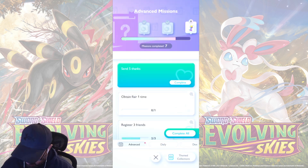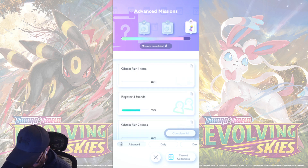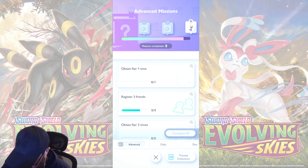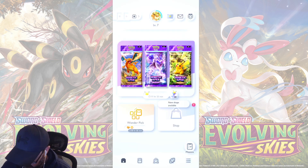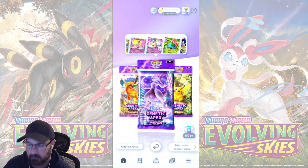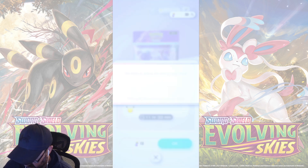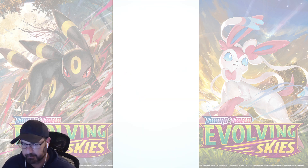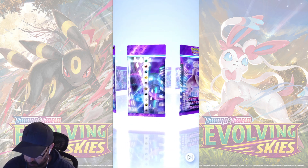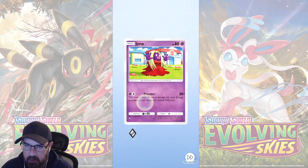Oh wait, send five. Do we get anything? No reports. Okay. Oh, we're so close. I should link my Nintendo account eventually. Well, we have enough for one more pack. I forget where we see the special card for each pack. I know we got the special card for the Charizard and the special card for the Pikachu. I forget what the special card is for the Mewtwo. Alright, let's go.